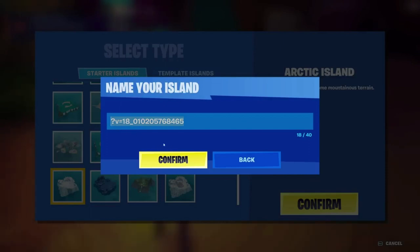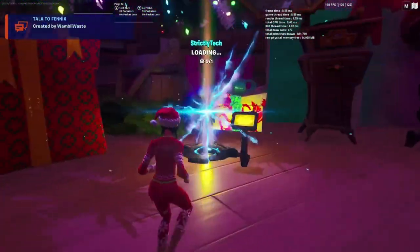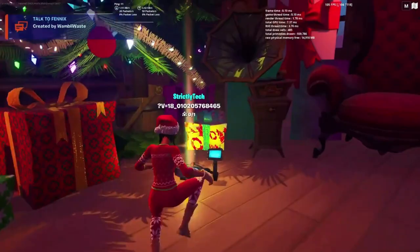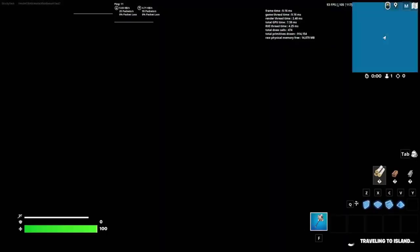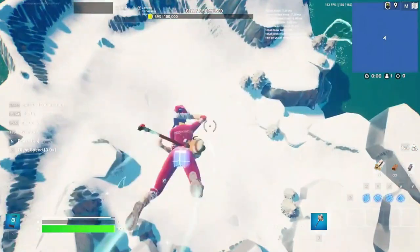By putting this code in, we're attaching this map to a free V-Buck glitch server. This server right here is a map and there's a server in the map, so basically what it's doing is connecting your island to that server. Then we just have to bug the game out — I'll show you guys how to do that — and we should be able to return to the lobby and receive our free V-Bucks.